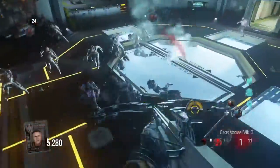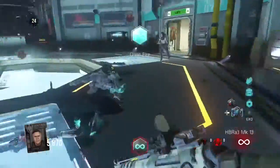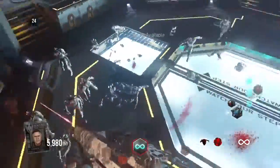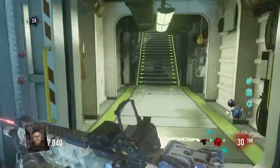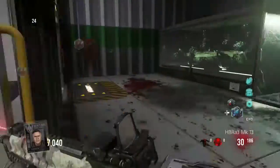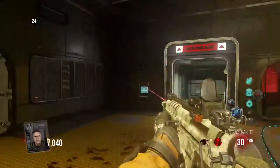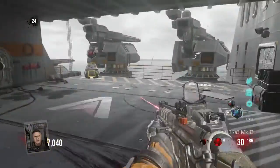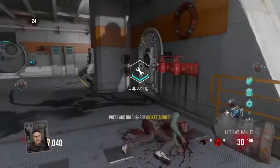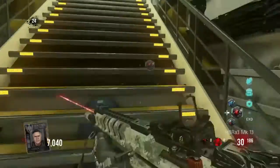I would also avoid the two spawn rooms as they can be quite cramped, and the lift is way too cramped. So those are my tips and tricks to get you through the higher rounds. Don't forget to check out my tutorial videos on previous maps, as they'll also help with different guns and all that good stuff. I hope you found the video useful - see you guys in another video, bye!